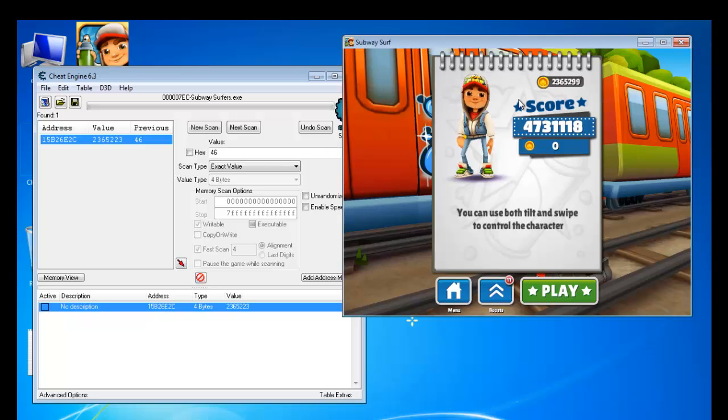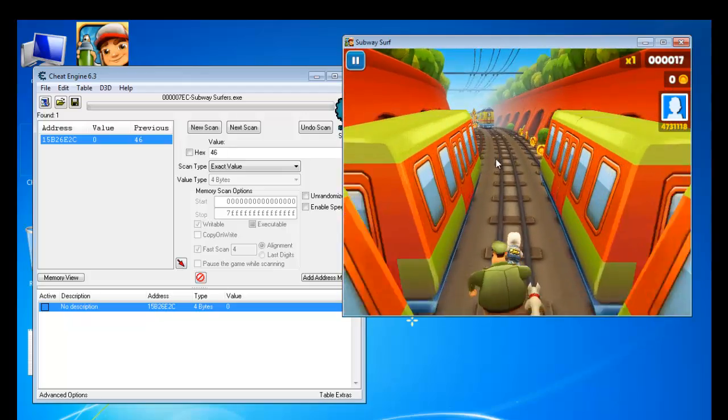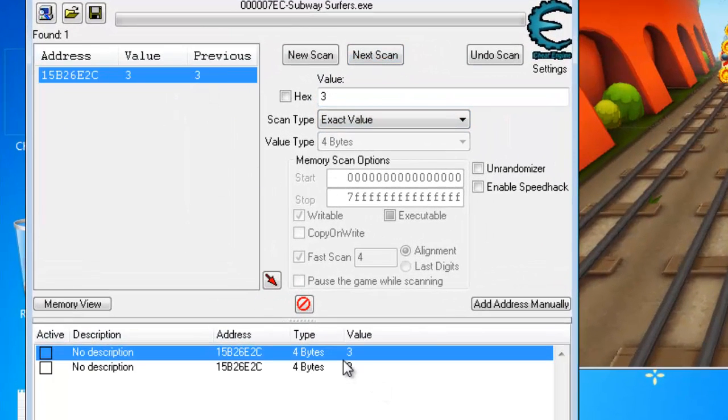You can see the score has updated. I wasn't able to show you the exact score right there because I killed myself in the game, so as I said, I'm not very good at playing. But the score was changed. So let's show you again — the current value is 3. Enter 3, hit Next Scan, you got it. Double click it to add it to the list.